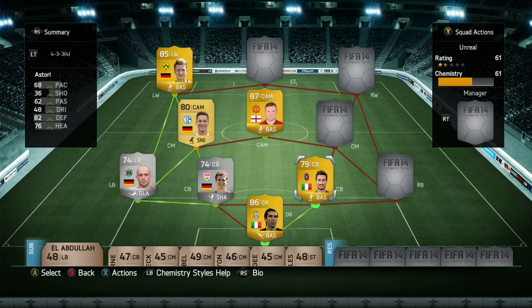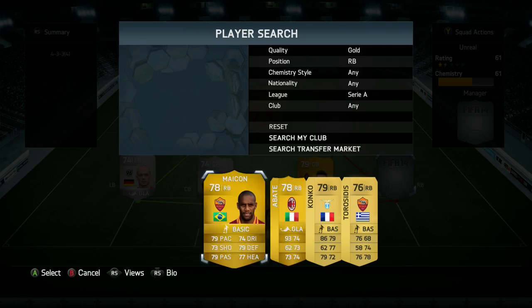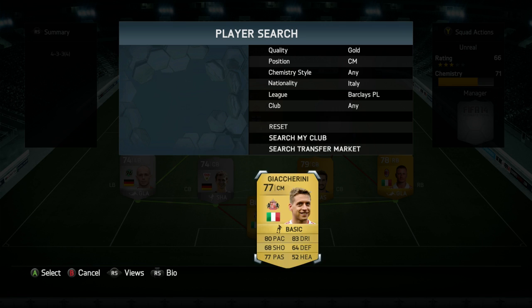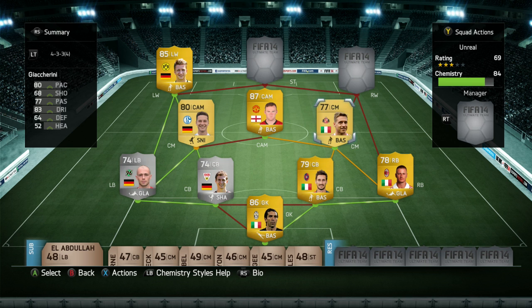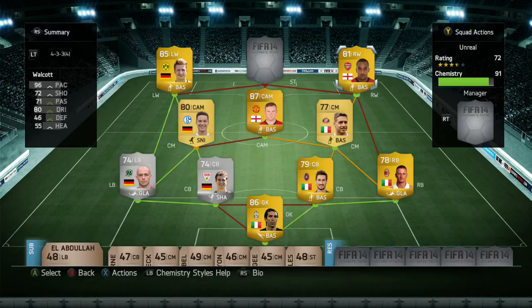We went with Astori because I wanted to try somebody different — didn't want to do the Bonucci or Chiellini route again. He's got low-high work rate so he'll stick back, decent pace, decent height at 6'2", and 82 defending on a 79-rated card — looks pretty solid. At right back we chose Abate, who is class on this game. In central midfield we've got Guicharini, who I've never used before — he's Italian in the Premier League so he gets a good link with Rooney. Right wing is Walcott, and striker is Daniel Sturridge.